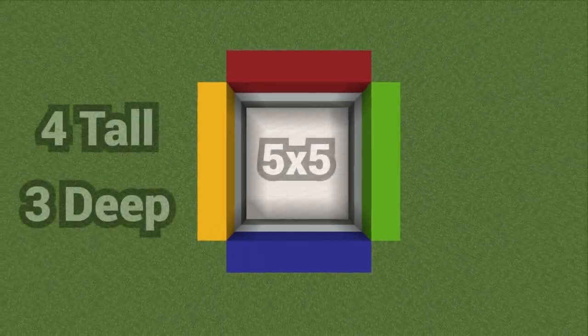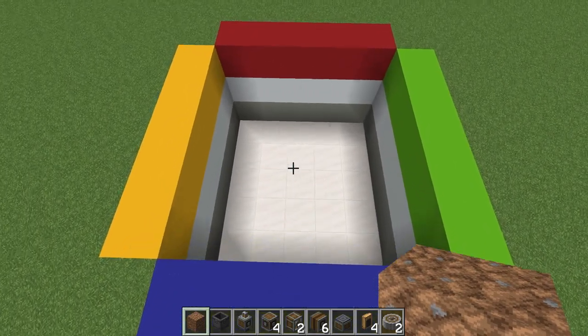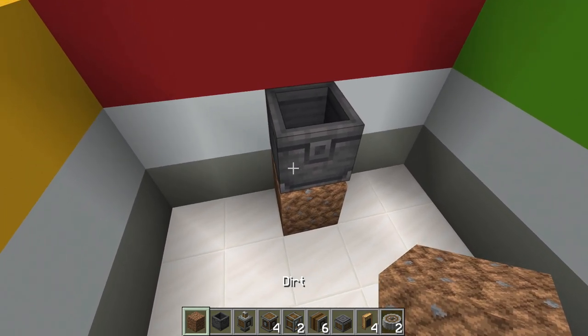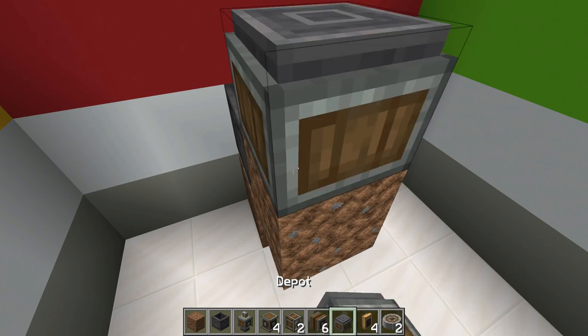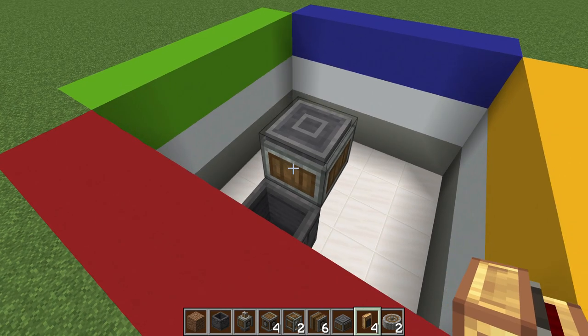The build is going to be five by five, about three blocks deep and four blocks tall from ground level. Once you have that done, place a block right here in the center towards the back, place a basin right on top, with a block right in front of that basin and a depot right on top of that.